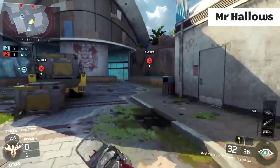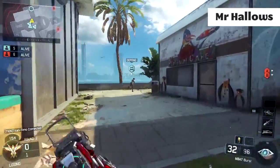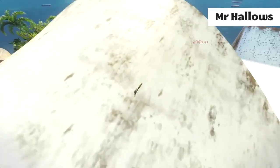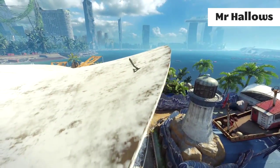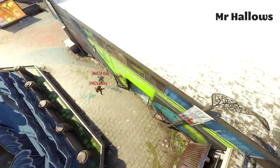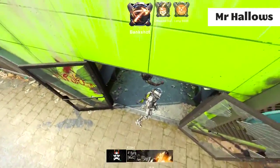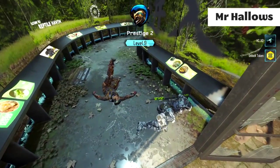We've got Mr. Hallows coming in for the third place spot, and this is ridiculous. He gets a cross-map shot and gets two kills with one combat axe — this is actually unheard of. It's lucky and confusing, which is why it's number three and not number one. The combat axe just didn't stop moving, so it hit the first guy and then kept tumbling and hit the second guy. Crazy clip.